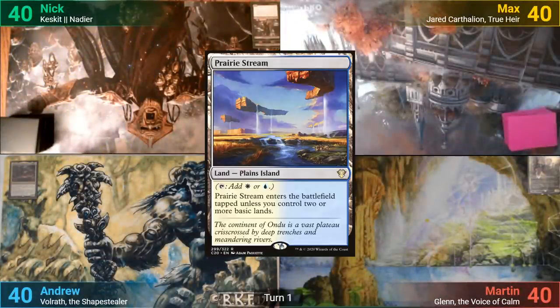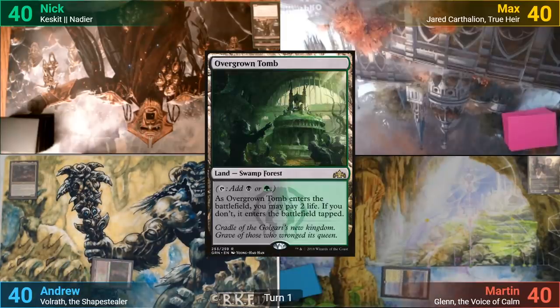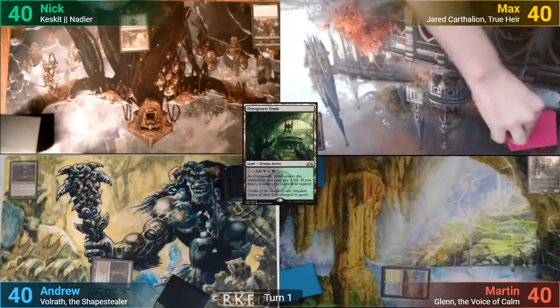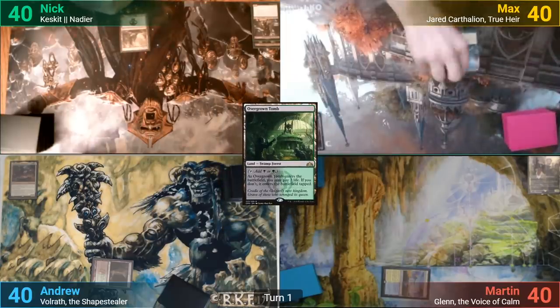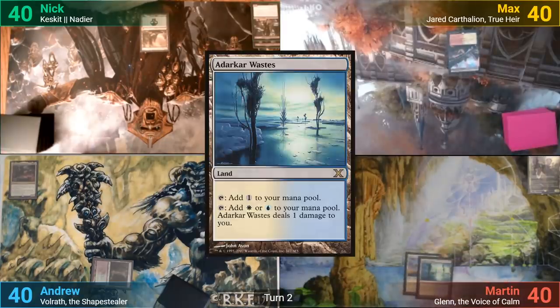Martin plays a tapped Prairie Stream. I play a tapped Overgrown Tomb. Nick plays a Swamp. Max plays a Spectator Seeding as his land, then passes. Martin draws and plays an Attacar Wastes.